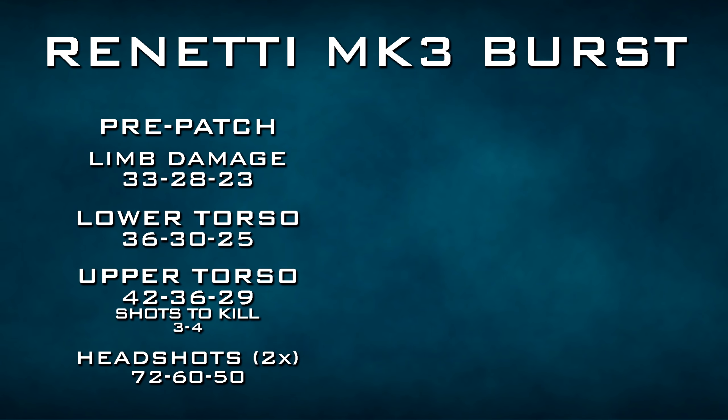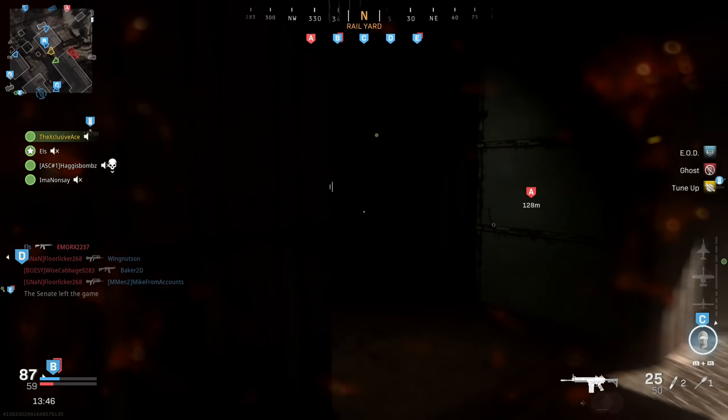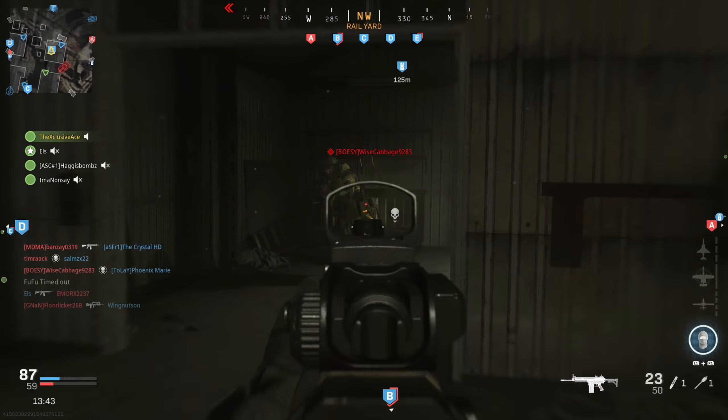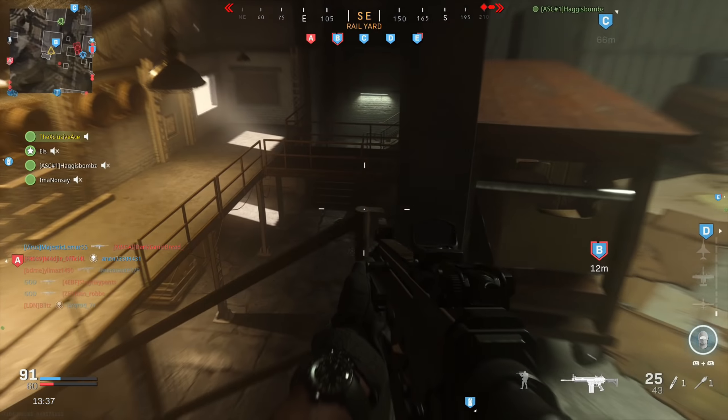They also decreased the damage values, and we can look at the pre-patch and post-patch here. The main thing you'll notice is it's still going to be a three-to-four shot kill as long as you're hitting the upper torso, but we no longer have a three-shot kill potential to the lower torso up close. On top of this, there is no longer a headshot multiplier while using the burst mod, so you deal exactly the same damage to the upper torso as you would to the head, making the burst mod quite a bit less effective.